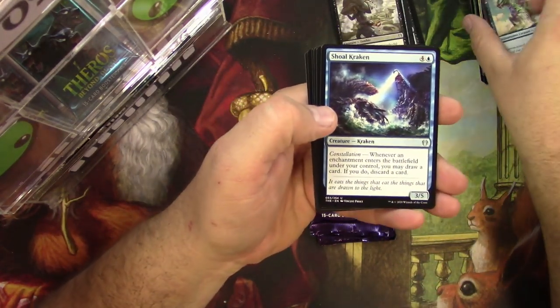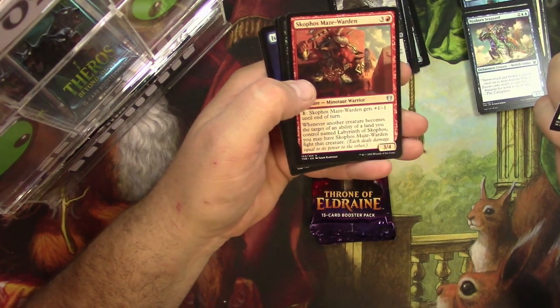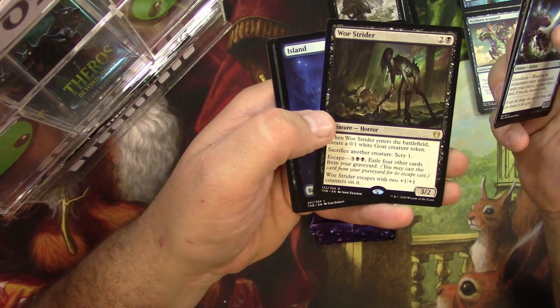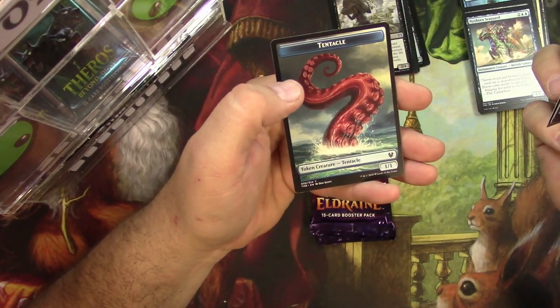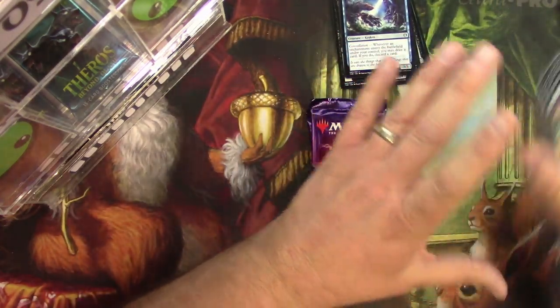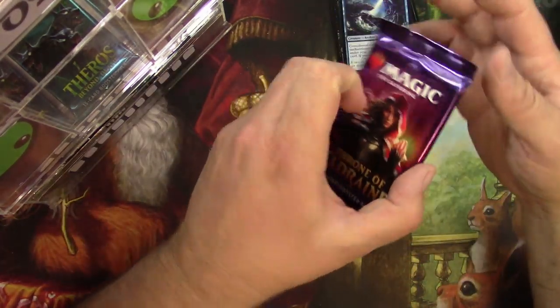A Shoal Kraken, Scophos Maze Warden, Inevitable End, and a Woe Strider — tentacle token. There we go. Throne of Eldraine: